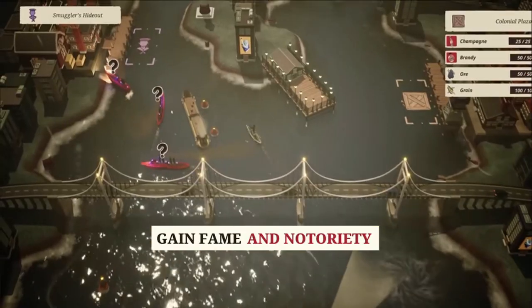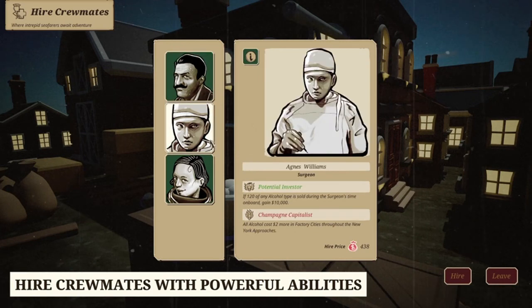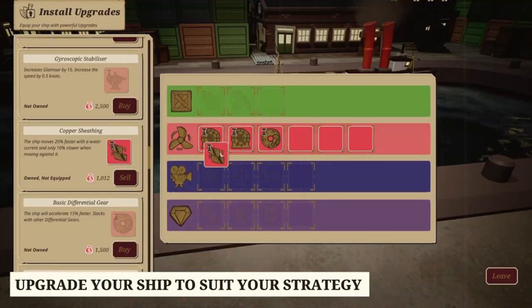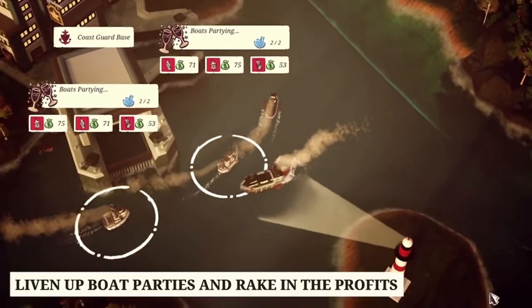There are a few ways for the player to make money, including salvaging shipwrecks and even hosting parties for the social elite. However, this is a trading game, and thus the main source of revenue is trade. The player picks up goods, both legal and illegal, in factory cities and sells them in Prohibition cities, with bootleg goods carrying more risk.